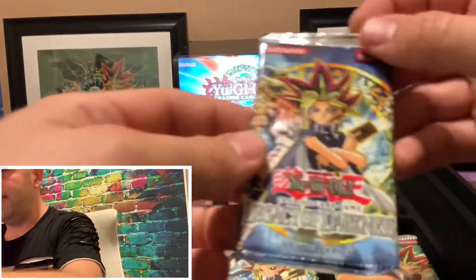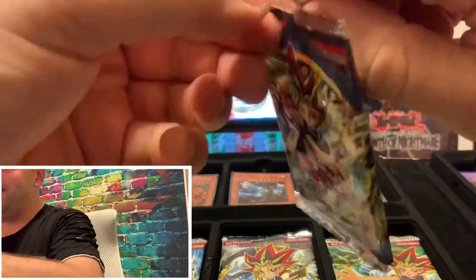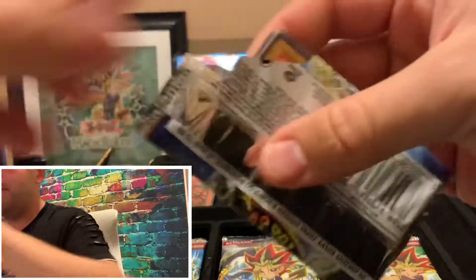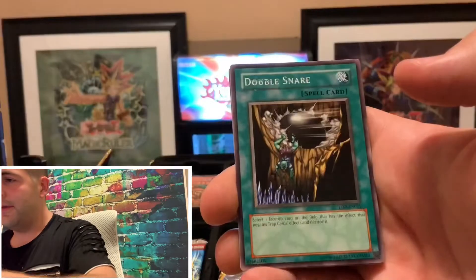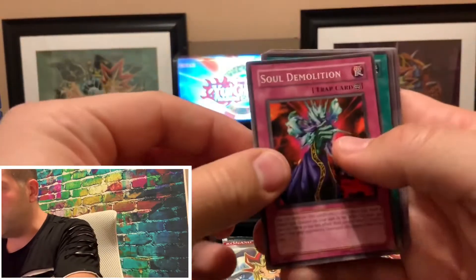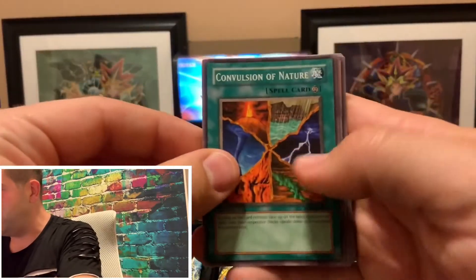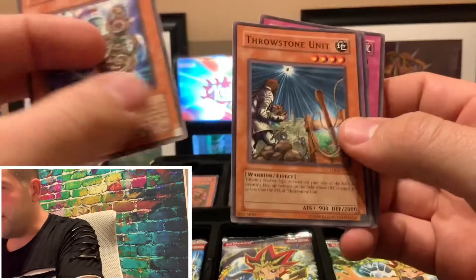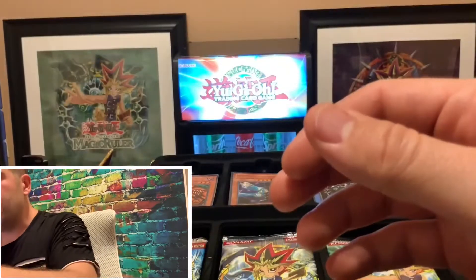Let's start with the Legacy of Darkness. We'll start with this one first and see what we can pull. So we're going to start with Robotic Knight, Double Snare. Definitely some ink issues there. Soul Demolition, Convulsion of Nature, and Lesser Fiend will be the rare for the first pack. So nothing big there.